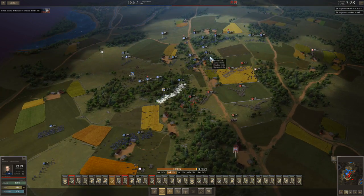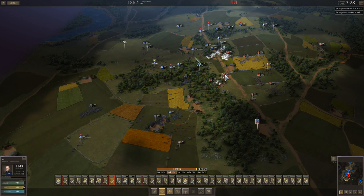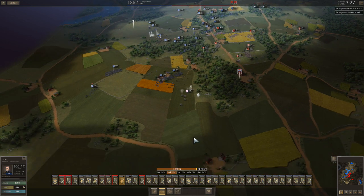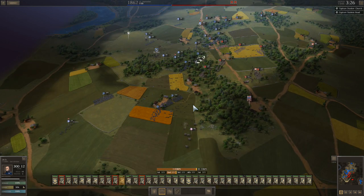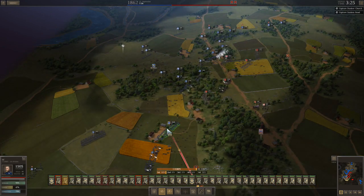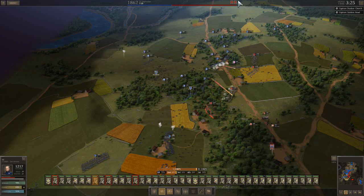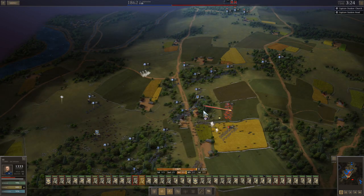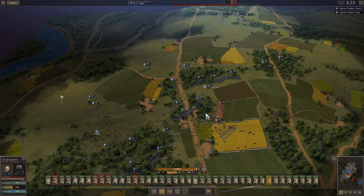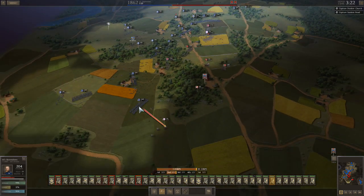The first part of the battle is going splendidly. I wanted to take just the north part of the woods, roll my artillery up and hit him. My guys are in the woods, my artillery is in pretty good position. Just keep pounding on him. He keeps trying to dislodge my guys in the woods, but I have three units on his flank that are going to make him pay. Every time he steps in the open, I'm going to hurt him.